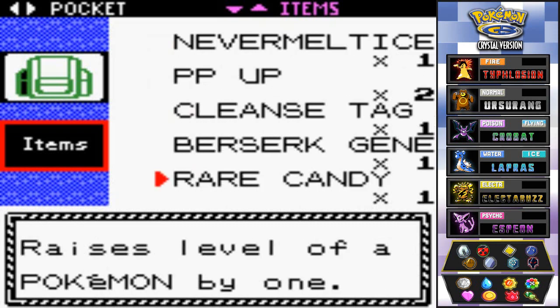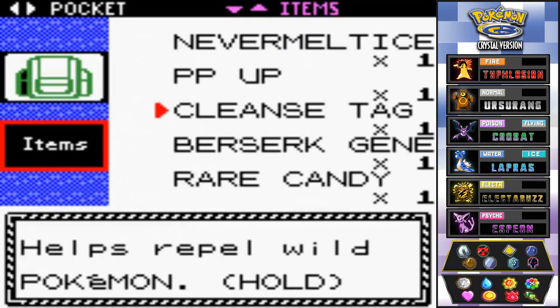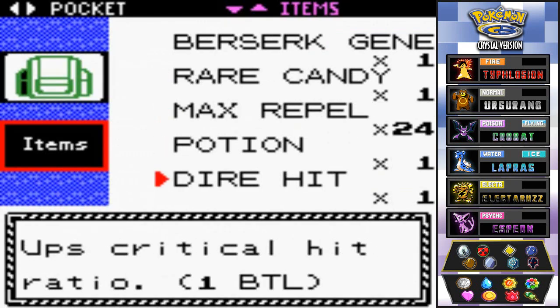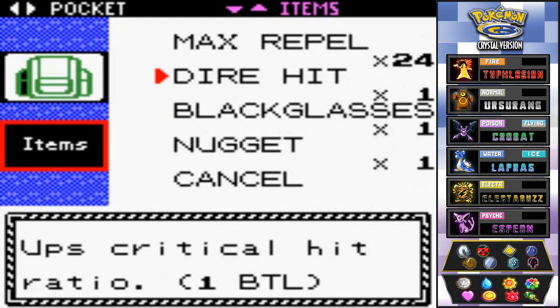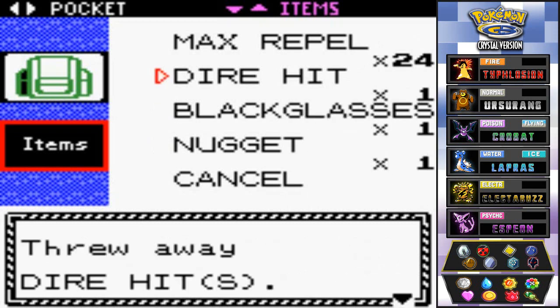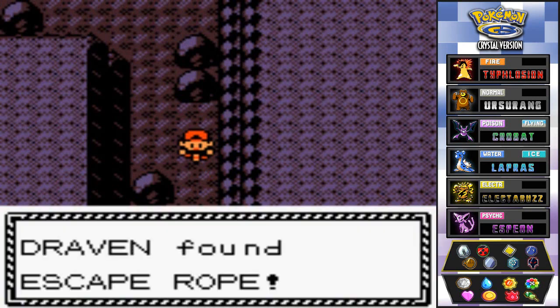Let's manage the inventory — we found a PP Up. I'll give that to Hydra 2 for Blizzard. Got two PP Ups actually, so Blizzard again. We have a Potion, a Nugget, and a Dire Hit which I'll just toss out. That's pretty much it — we got space in our bag for this whole exploration.